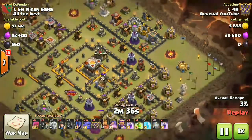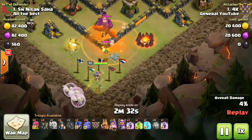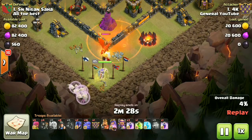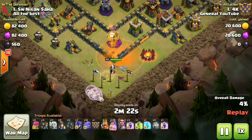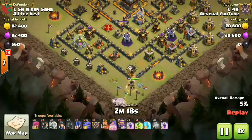First of all, dropping his hogs from this section and luring the clan castle down with the queen and the healers. Of course, the healers aren't maxed yet because he was on a break — he's from the main clan, a beast guy — so he was with level 4 healers here, and the poison spell was down for the clan castle as well.